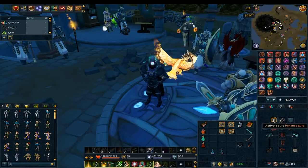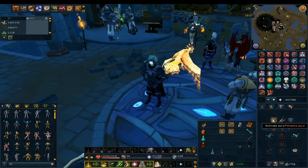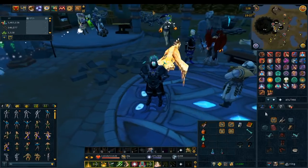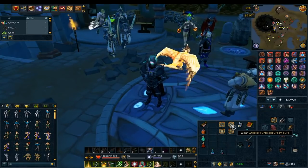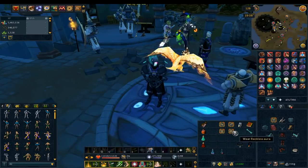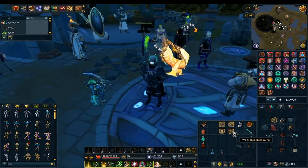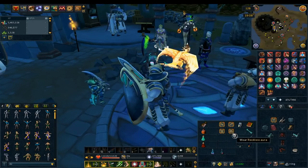For auras, Penance is the best aura I can think of for this minigame. You constantly take hordes of damage, and Penance will ensure you can keep Tier 95 prayers and Soul Split running the entire time. With a Prayer Renewal or Holy Overload active, you'll never run out of prayer. Greater Runic Accuracy and other accuracy auras are also nice. Dark Magic and damage-boosting auras like Reckless are good too, but be cautious using the defense-reducing ones at higher waves as things get extremely difficult.